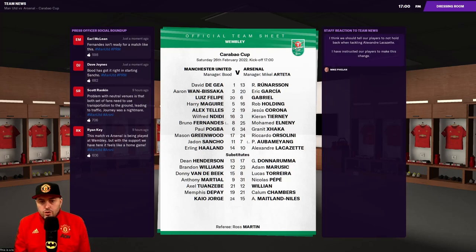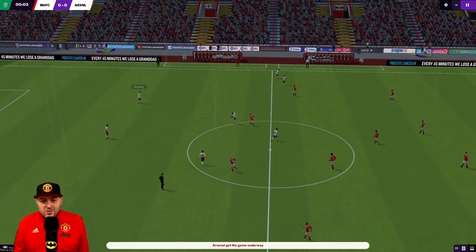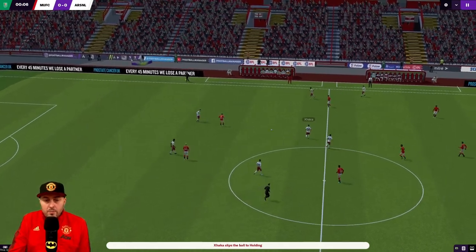Here we are at Wembley, in the changing room. The team sheets have just come in - Arsenal changed the goalkeeper. Two good strikers, some good players, but I personally think we're better. We absolutely tore them to pieces in the Premier League - can we do it again? It could be nice for the trophy. I don't really care for the Carabao Cup but we're here now, want to win it. Maybe we'll be looking at a quadruple, or at least a domestic treble.